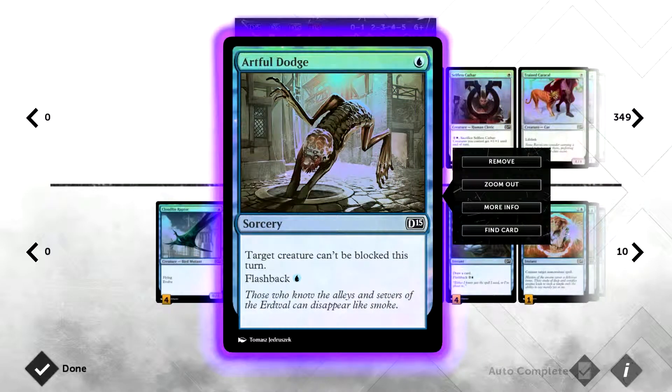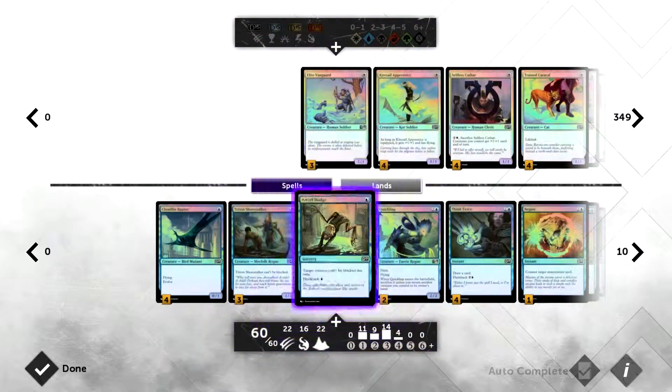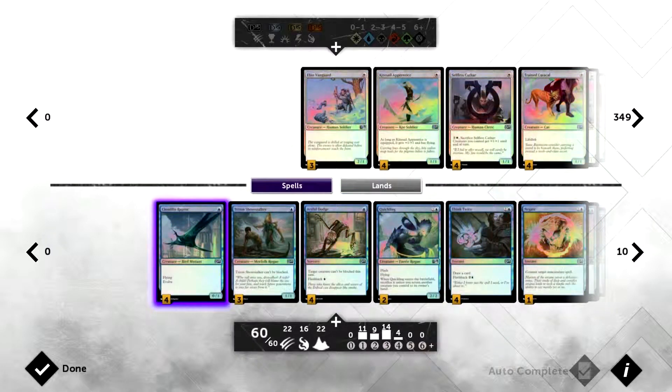Artful Dodge is a sorcery for one mana — you can flash it back for one as well. Once you've played it and it goes into the graveyard, you pay one blue mana for the flashback cost to play it again, after which it's exiled. Target creature can't be blocked this turn — very good for evasive creatures that can still be blocked by reach or flying. Playing it on Shore Stalker means he won't be able to be blocked whatsoever.